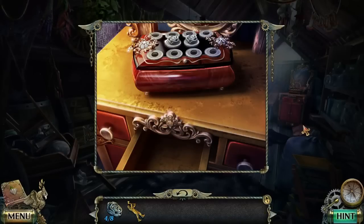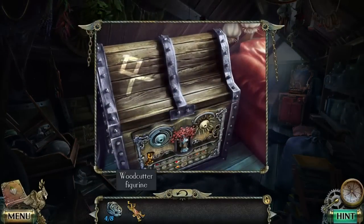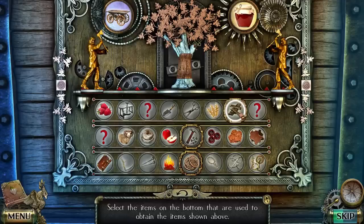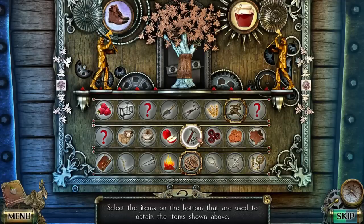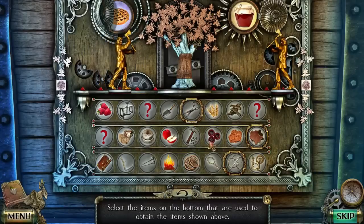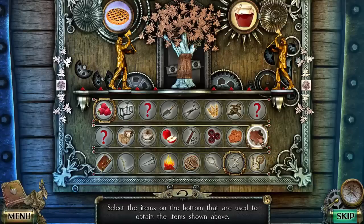Aha, there's our woodcutter. If a woodcut could cut. So we're gonna have to do this puzzle next. Select the items on the bottom that are used to obtain the items shown above. Wood. Leather. Honey. What else can I use here? Yes, a mermaid being handed to a crowbar by a craven — wow that would be really good. Okay so now we got to bake a raspberry pie. Or maybe it's apple pie, I don't know. Wheat.